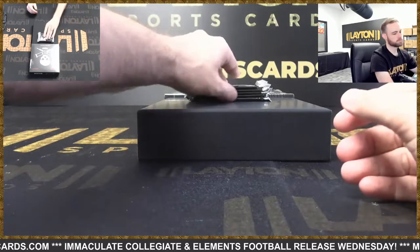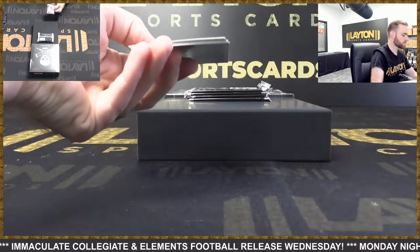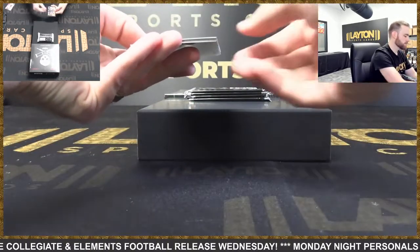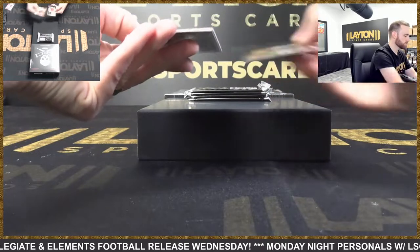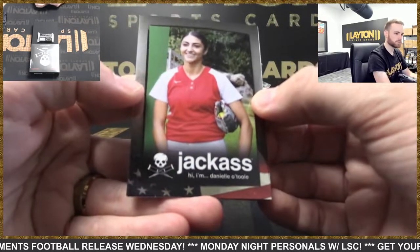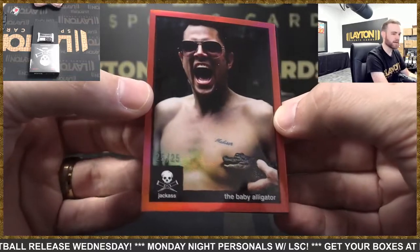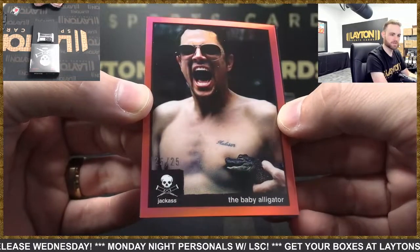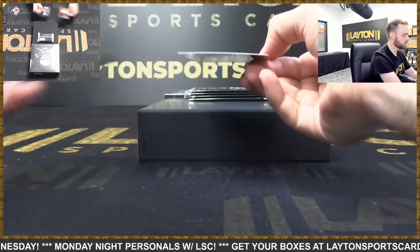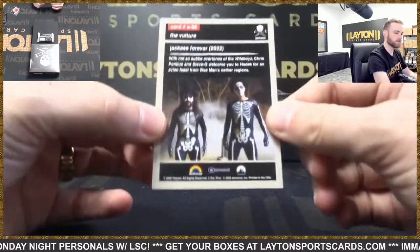All right, come on, let's see an auto. Men in underpants. Nah, that's one of the behind-the-lens ones — I'm not gonna show it. Daniel O'Toole. A red baby alligator — that's actually pretty nice, 25 of 25. There you go, Amane — that's a cool one. And the Vulture. I will not show the front of this card, but there's the back.